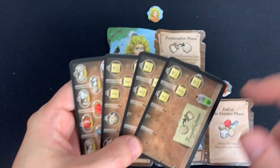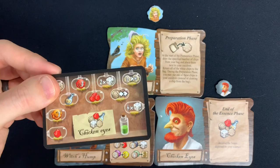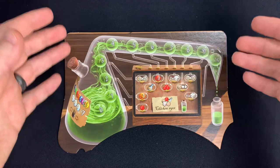Each player was given essence cards at the beginning of the game, one for each of the eight patients. For example, if I wanted to cure Chicken Eyes I would find the corresponding card and place it on my flask. Multiple players can cure the same patient — if two people wanted to cure Chicken Eyes that's totally fine. So I'd take the Chicken Eyes essence card and place it on my flask board above my cauldron.